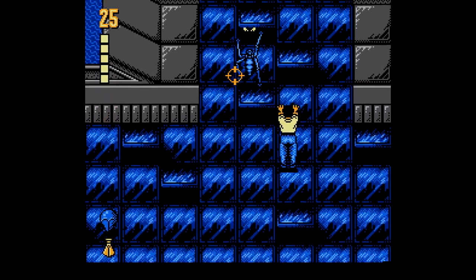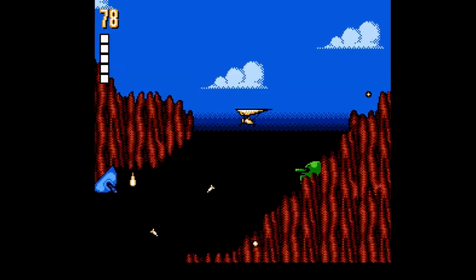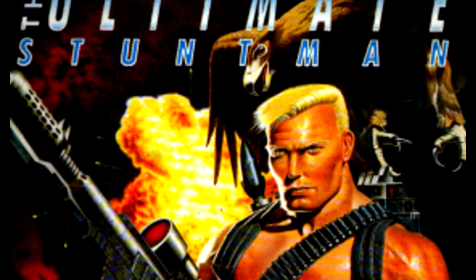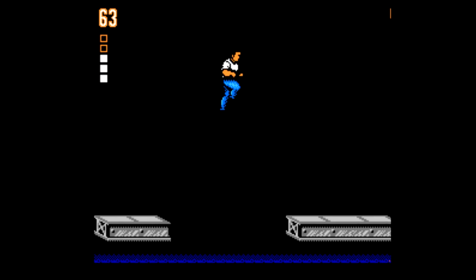Ultimate Stuntman is a majorly ambitious game — and dear god, what in the hell is that cover? Well, the Angry Video Game Nerd already tore that apart better than I ever could. I'll just point out that this is one of those bait-and-switch games, where you got some Dolph Lundgren, Brian Bosworth-looking dude on the cover.